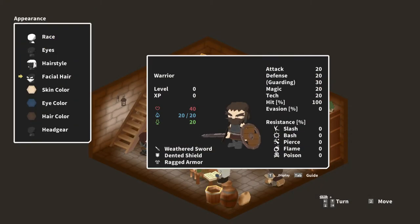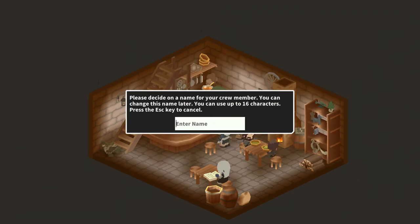Also noteworthy is the customization option in the character creation of your combatants. You can adjust the race, the eyes, the hair, the skin color, the fighting class, and their name.